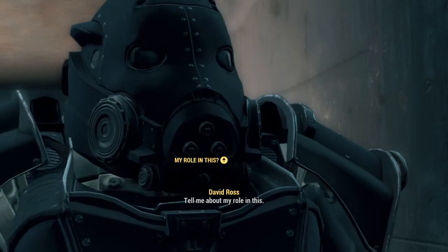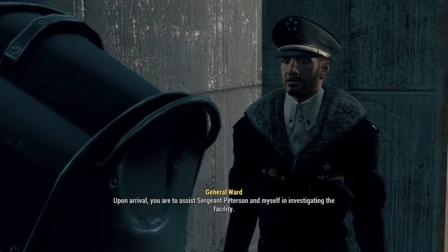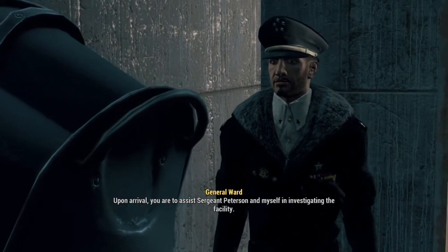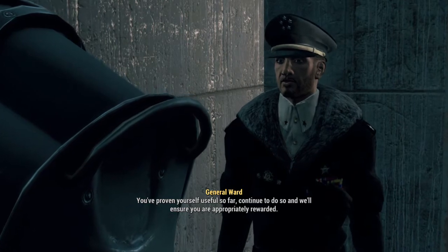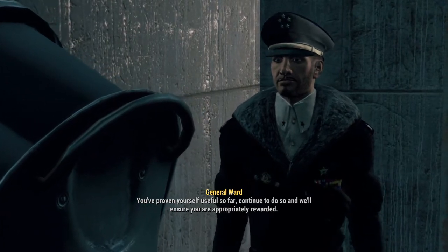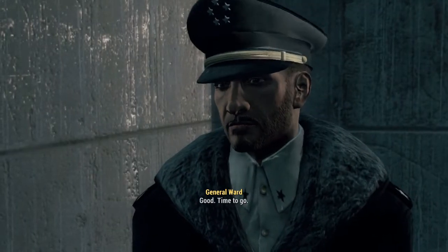Tell me about my role. Upon arrival you will assist Sergeant Peterson and myself in investigating the facility. You've proven yourself useful so far — continue to do so and we'll ensure you are appropriately rewarded. Let's go. I'm ready. Good, time to go.